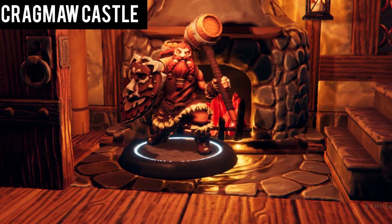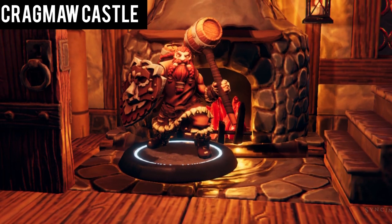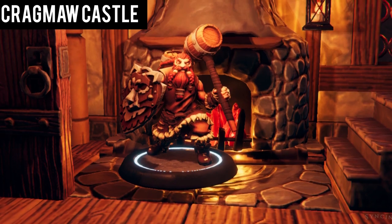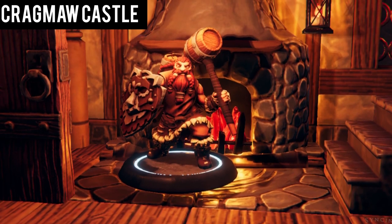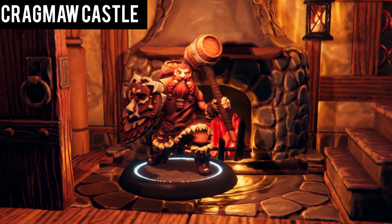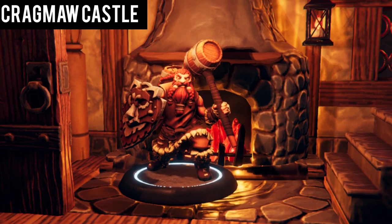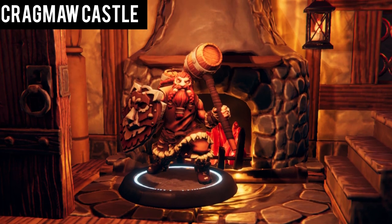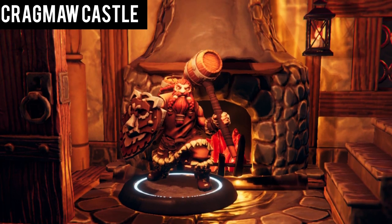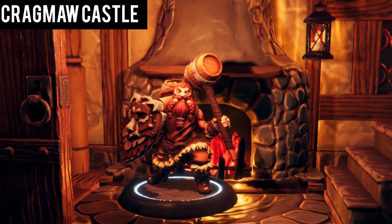Back in Phandalin, Gundren discusses the location of Wave Echo Cave. He urges you to set forth to its location, for he fears the Black Spider may have devious plans with the cave. Gundren offers you 25 gold pieces for your assistance and promises 10% of the mine's worth once operations are up and running. Hastily, you depart to Wave Echo Cave, for every second you procrastinate, the Black Spider gets closer to his goals.